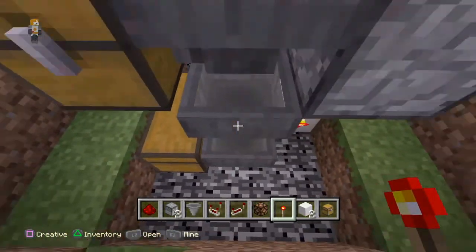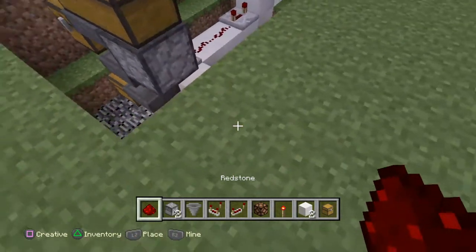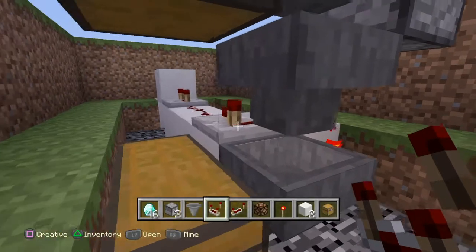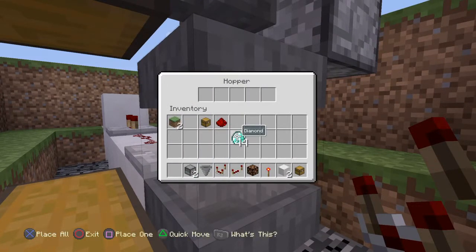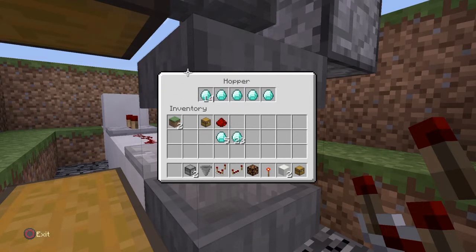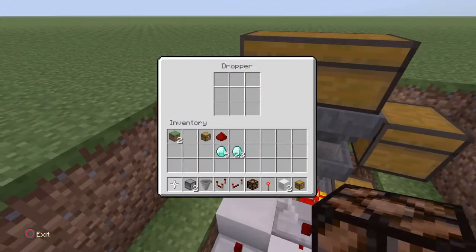Now get your item of choice — you need 18 of them. Make sure there are 14 in there if you want it set to five items. Say I put one thing in there and I get five diamonds out.